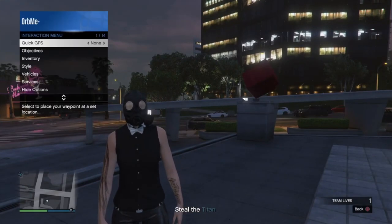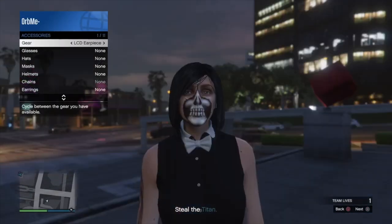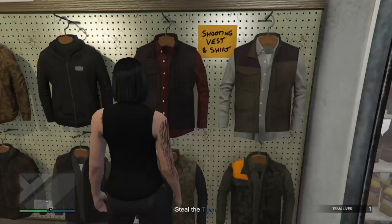Once you load into the job, open up your interaction menu, go into accessories and go once to the right to put on an earpiece. From here, go and save this outfit at a gun store and quit the job through your phone.